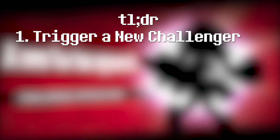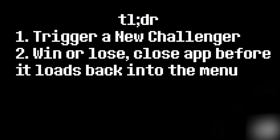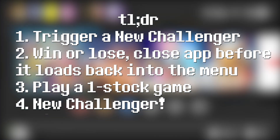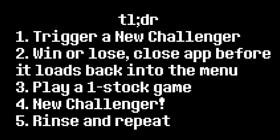To do this method you need to trigger a new challenger in whatever method you like, either by playing some multiplayer or going through classic mode at least once. Then win or lose, you need to close out the app before it loads back into the menu. At which point boot the game back up and play a one-stock game — just something quick. This will trigger another new challenger, then win or lose close the app, rinse and repeat. You can keep doing this until you have the full roster unlocked.